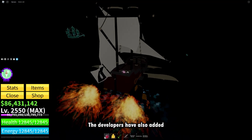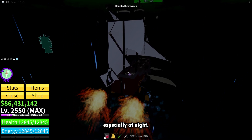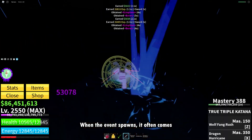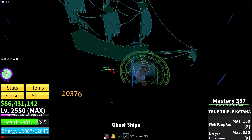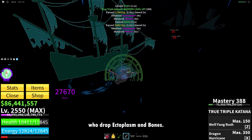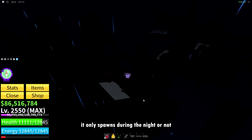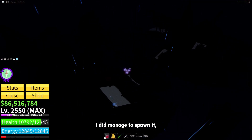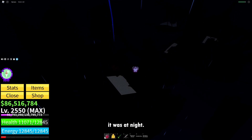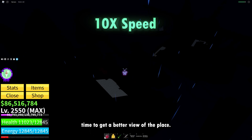The developers have also added a new haunted shipwreck sea event which is pretty easy to spawn, especially at night. When the event spawns, it often comes with glowing sharks and glowing ghost ships which spawn haunted crew members who drop ectoplasm and bones. I'm not sure if it only spawns during the night or not, since I couldn't spawn it during the day — both times I managed to spawn it, it was at night. I did wait until daytime to get a better view of the place.